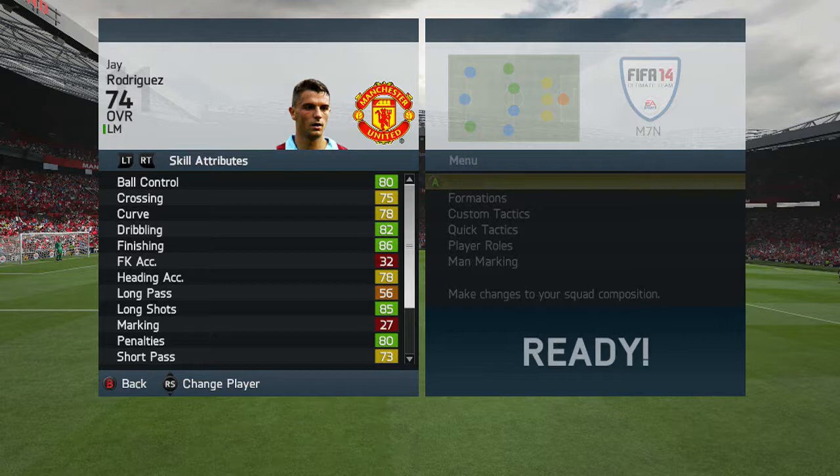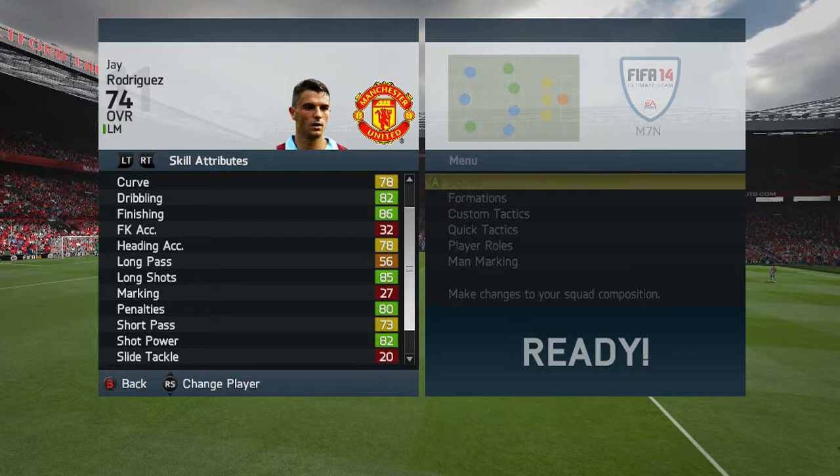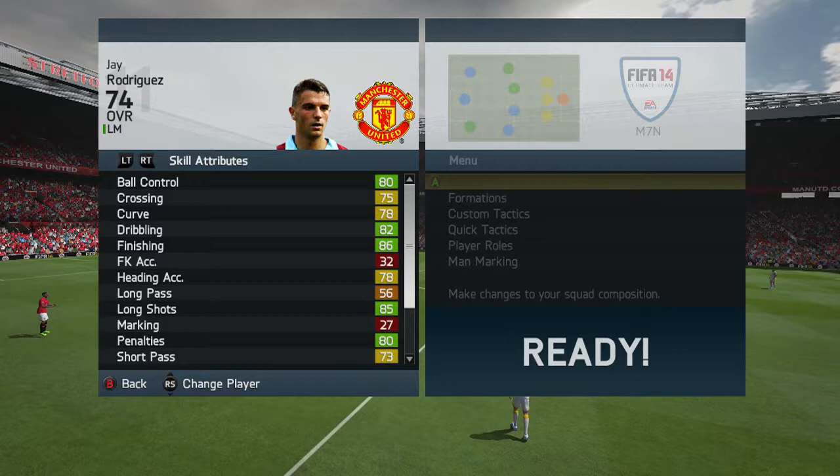Jay Rodriguez's in-game stats are pretty good for a silver: 80 ball control, 82 dribbling, 86 finishing, 85 long shots, and 80 penalties stand out. Along with that, 82 shot power but only 77 volleys. For a silver card, that is really not bad.